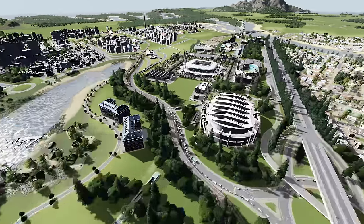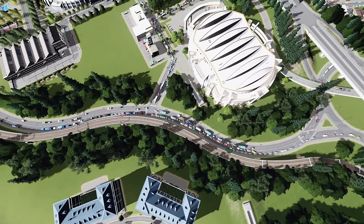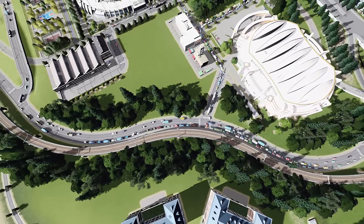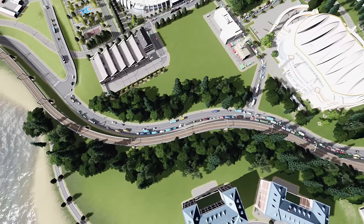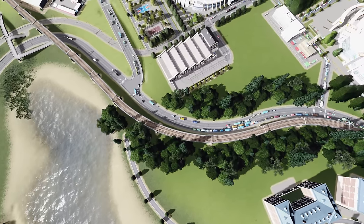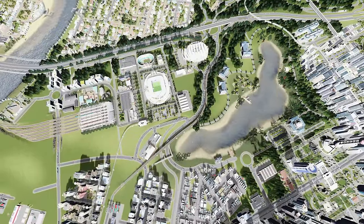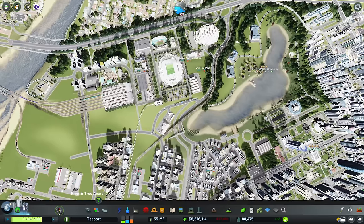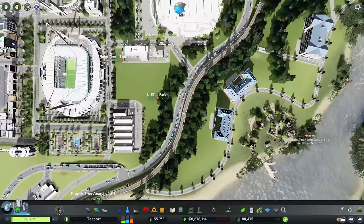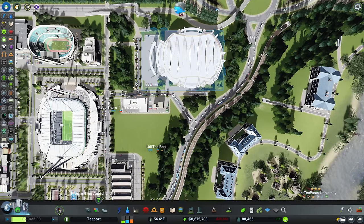Our trucks got stuck in some traffic down here, so I think we need to try and do something about this. We've also unlocked the next two levels on our amusement park. But before we get into those things, I want to just sort out this little problem we've got over here. Let's come out of that view and take a look - we're constantly getting traffic down here because of this.